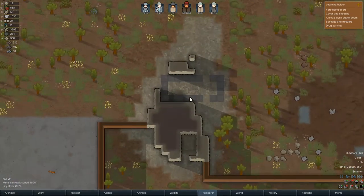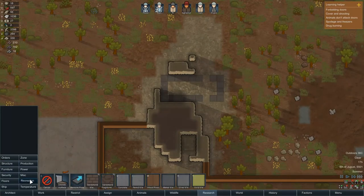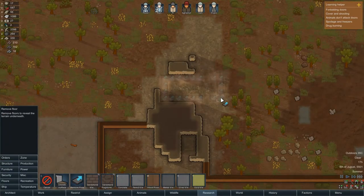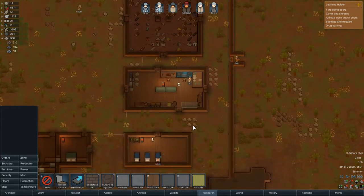We've got metal tiles here — you'll see there were walls on there that at some point we removed. But when you remove walls, it doesn't actually remove the flooring. So you've got to remember to come back and remove the flooring.